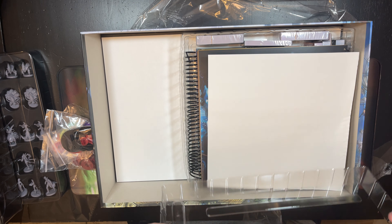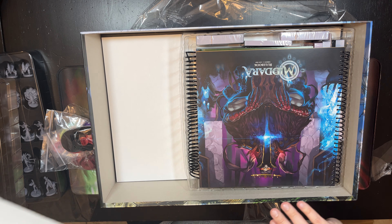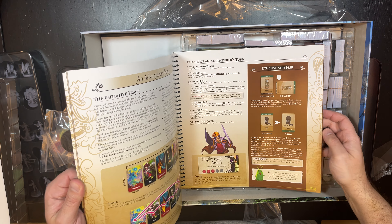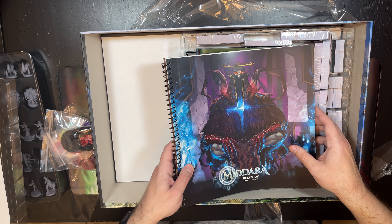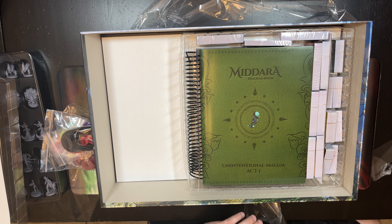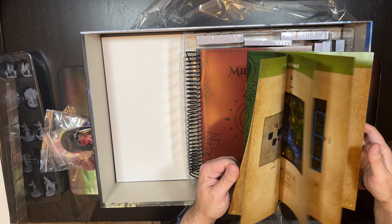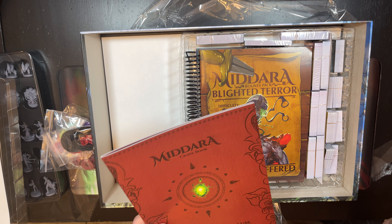Next we have the rulebook, which is pretty nice — 63 pages — it's a fairly complex dungeon crawl with a lot going on. There's also a diagram book for various diagrams, and this is the crawl book: they have a new crawl mode where if you just want to do dungeon crawls and not worry about the story, you can do that.